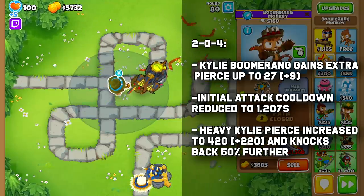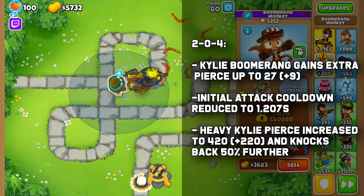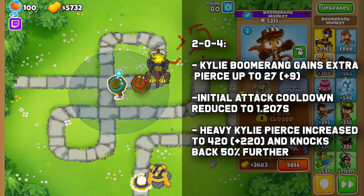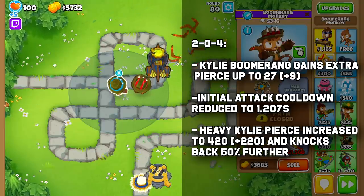When upgraded to a 204, its normal boomerang gets 9 additional pierce and attacks 17.6% faster, and the heavy Kylie gets 220 extra pierce and knocks back Blimps 50% farther.